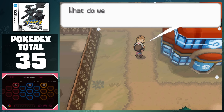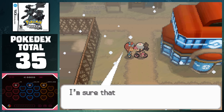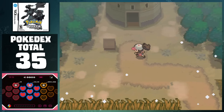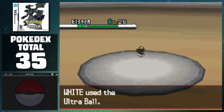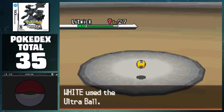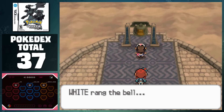This path leads us to Mistralton City, where we meet Cedric, who is Professor Juniper's dad, and Skyla, the Mistralton City Gym Leader. She asks us for our help at Celestial Tower at the end of the next route, which is another opportunity to add more Pokemon to our total. After skipping everything on the route, we reach the tower and catch Elgyem, as well as Litwick. I made sure to catch one with the ability Flame Body, which will help speed up the breeding process later on. Once we run through a few trainers, we reach the top of the tower with Skyla, and then ring the bell.